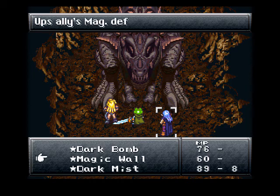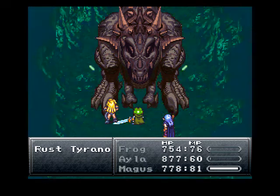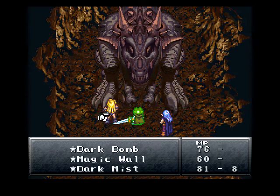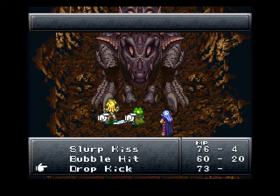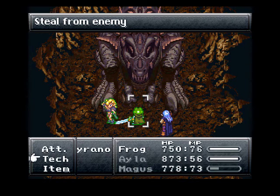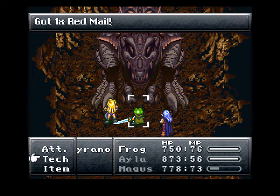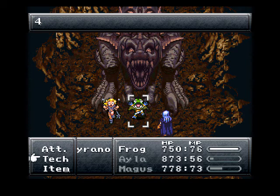2762 damage and we're gonna use Magic Wall. I think we're gonna use a Charm here. Red Mail — beautiful! That actually absorbs fire attacks.